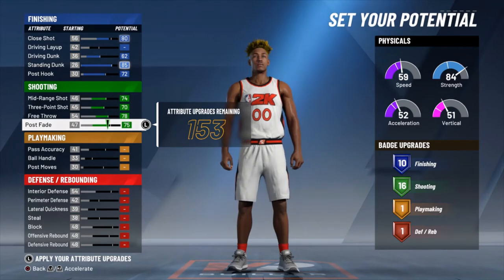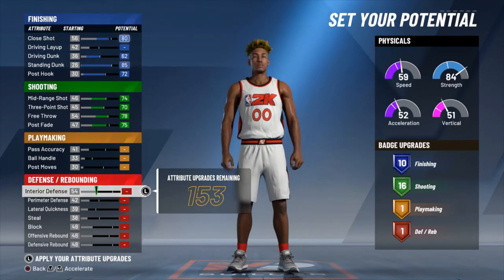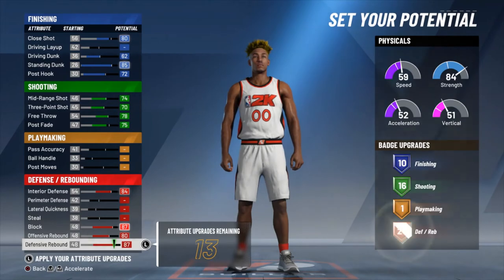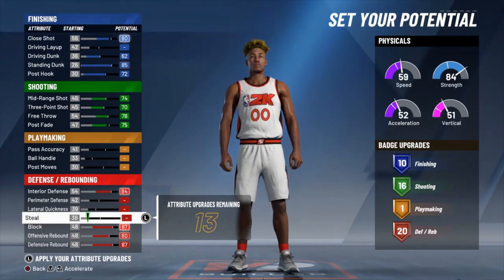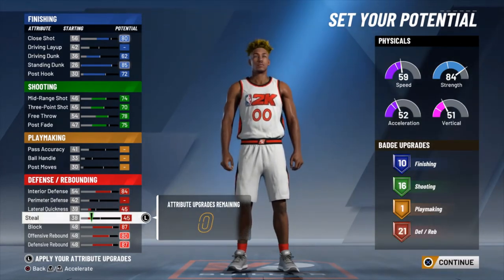And then we're going to take our post fade up to a 75, giving you that 16th shooting badge. So you are pretty okay — not too great in the post, but not bad. You got that post hook and that post fade. Now of course you're going to lose a little bit because we're not going to touch playmaking, so your post moves are going to be low. But your interior defense, we're going to max that out. Your block, your offensive board and defensive board, we're going to max out. And then you got 13 attributes to put into perimeter defense, lateral, or steal — however you want to distribute it. But I'm going to go with 45 on my lateral and 45 on my steal, just to keep it even. And you see you get 10 finishing, 16 shooting, and 21 defensive and rebounding badges.